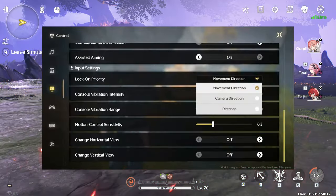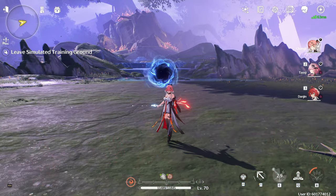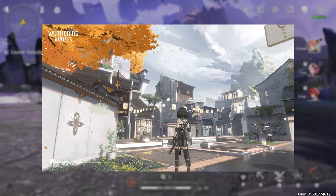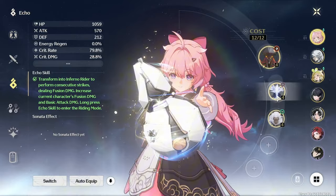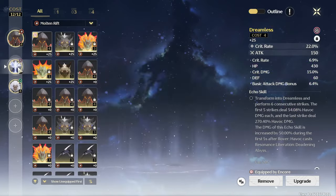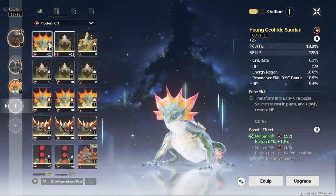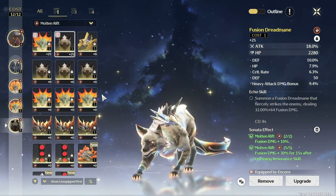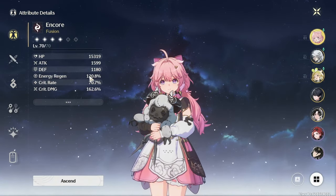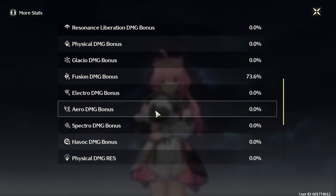We're getting a new custom lock-on feature, accessible in settings under control. This option allows you to set the auto lock-on priorities for enemies based on your combat preferences. Next on the list is the 120 fps option update — better graphics are always a good thing. Other quality of life changes are in the Depths of Illusive Realm store, where rewards will be updated with more exchange items to help level up more resonators. Additionally, more guidebook activity points will be added in the daily quests — the activity points reward for spending 180 waveplates daily will be increased from +20 to +60 to help you complete dailies faster.